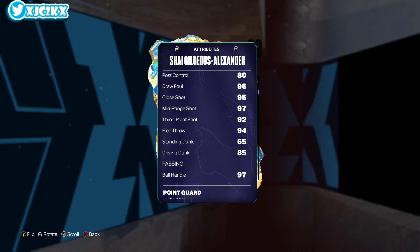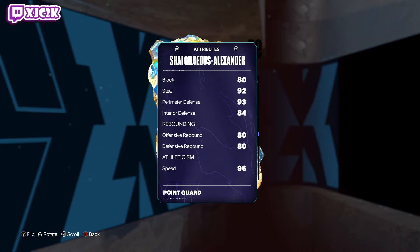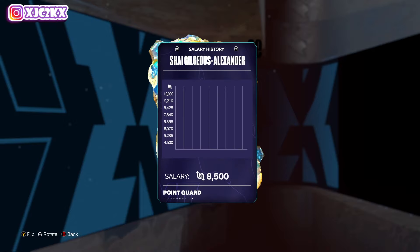97 driving layup, 97 mid-range, 92 three ball, 94 free throw, 85 driving dunk, 97 ball handle, 80 block, 84 interior defense, 92 steal, 93 perimeter defense, 96 speed, 96 ball handling acceleration, 95 vertical, 97 stamina, 93 lateral quickness.